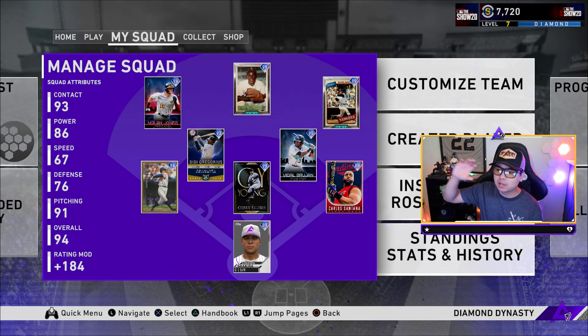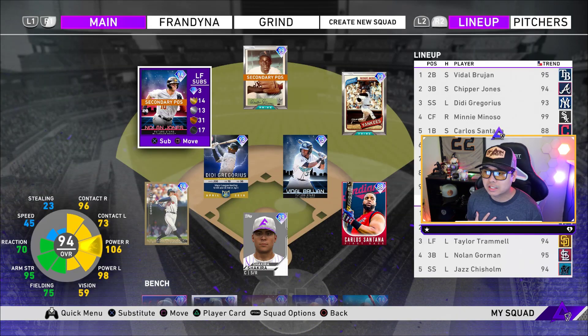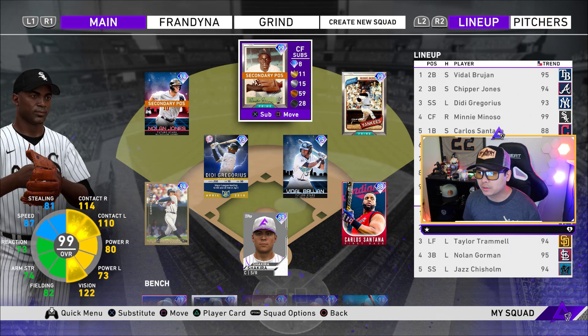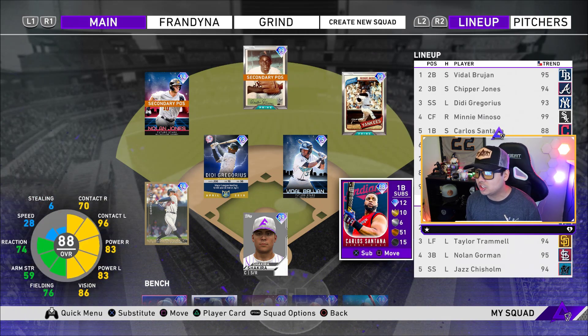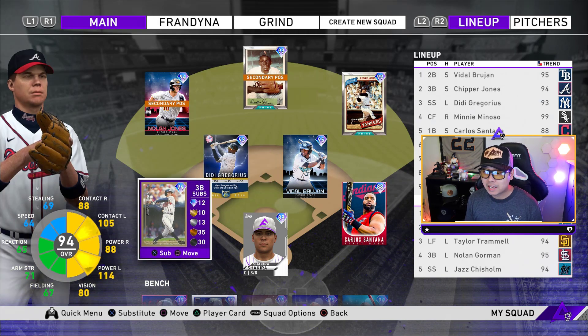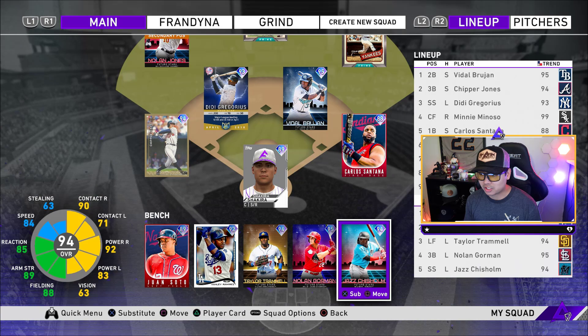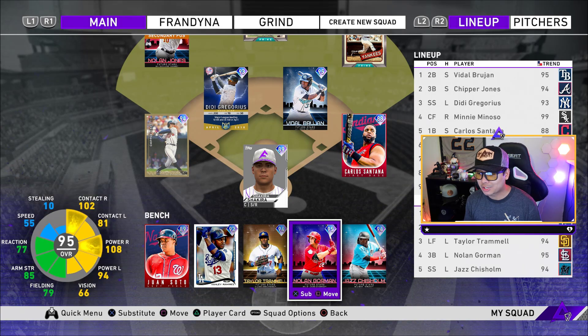My team I'm going to use to push for world series will look like this: Nolan Jones at left field, Mini Minoso center field, Reggie Jackson right field, Carlos Santana, Vidal Brujan, Didi Gregorius — he's a monster — haven't used Chipper Jones in ranked seasons yet, and Shakira. My bench is almost full of future stars.